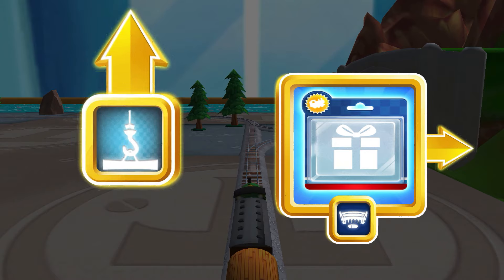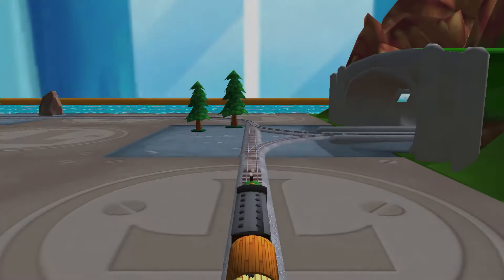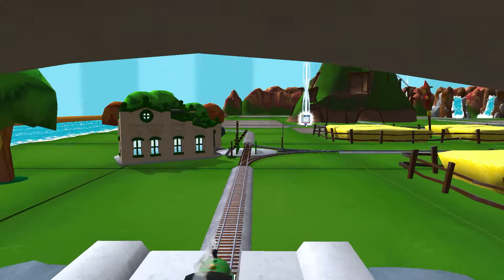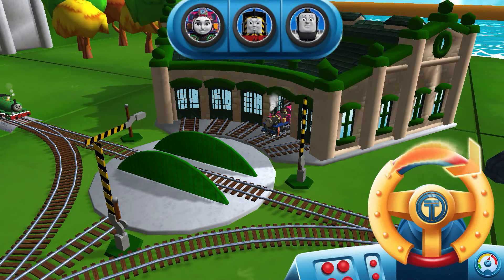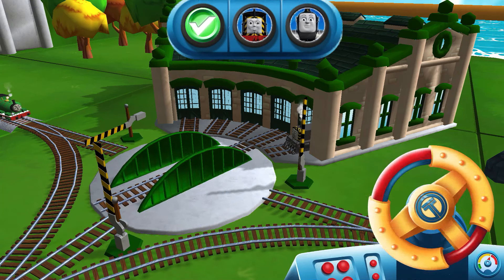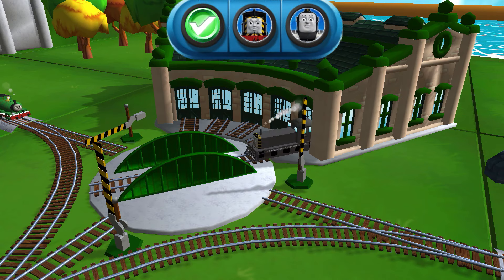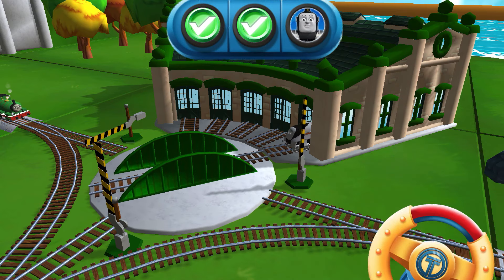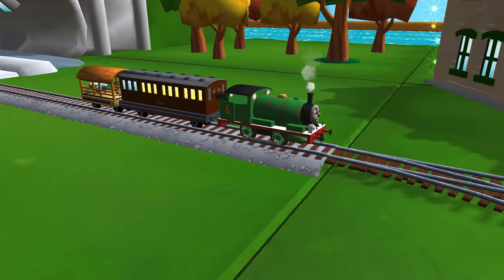Where should we go next? Forward leads to Brendam Docks. Right leads to Tidmouth Sheds. Next stop, Tidmouth Sheds. We need to send the other engines on their way. Use the wheel to spin the turntable. That's the way. Just spin the wheel to rotate the turntable. Good job! You helped your engine be really useful.